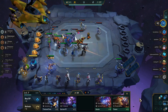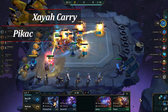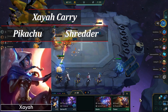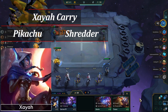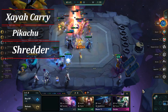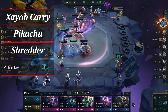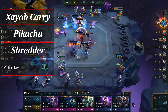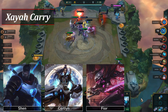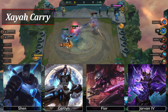For our second honorable mention, we have another hyper roll build: Zaya Carry. There are two different styles — Pikachu and Shredder. Both rely on Zaya 3 as the main carry, and the rest of your champions provide the frontline, Blademaster, and Celestial. Pikachu refers to using double Static Shiv as the primary items for Zaya, and Shredder refers to using Last Whisper with Infinity Edge. Quicksilver tends to be the best third item to give her, as you want to do as much damage early on in the fight as possible, so making sure she doesn't get CC'd is very important. Shen, Caitlyn, and Fiora work best as supporting champions to provide three Blademaster and two Chrono for Zaya, with Jarvan being a strong fifth champion due to his attack speed buff.